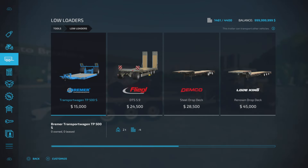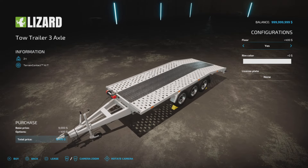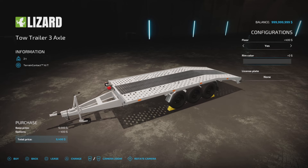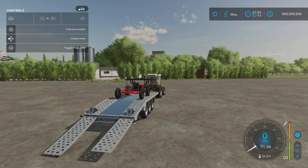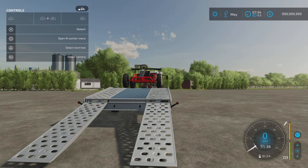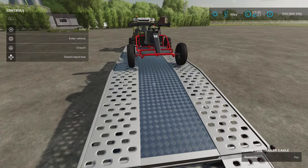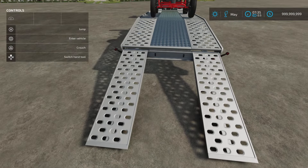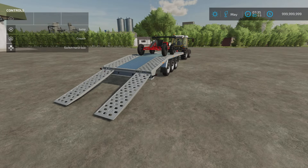We can have the floor open or closed so if you're running smaller equipment you can get it on there. When you put the ramps down, I don't think we can adjust the ramp width — a bit of an odd one. Rim colour choice, any one of those, and then a licence plate option too. We can unfold, open and close, puts the chocks away. The point of having the floor closed in is if you've got something with a narrower wheelbase it will still go on, but the ramps aren't adjustable. That's the Lizard Tow Trailer by Cashdown18.